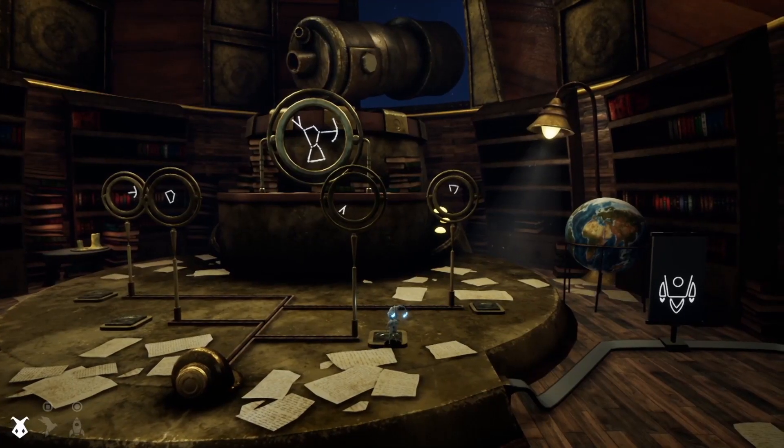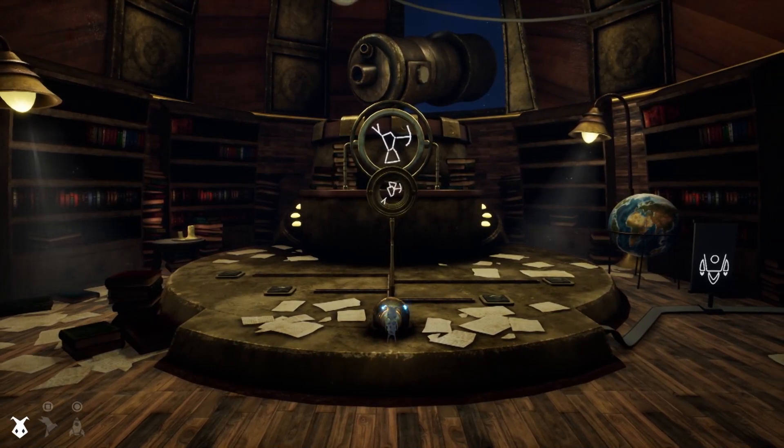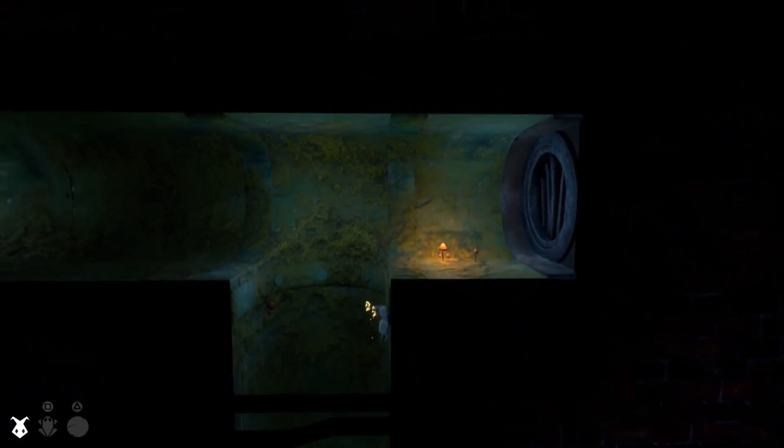As you explore, your paper pal will pick up ways to transform. The first one is a frog — it can only move by jumping, but that jump propels you higher than normal. You will gain two other forms and use them in conjunction to keep moving.